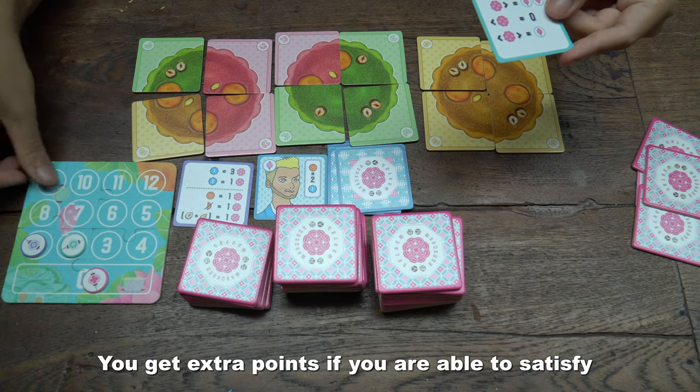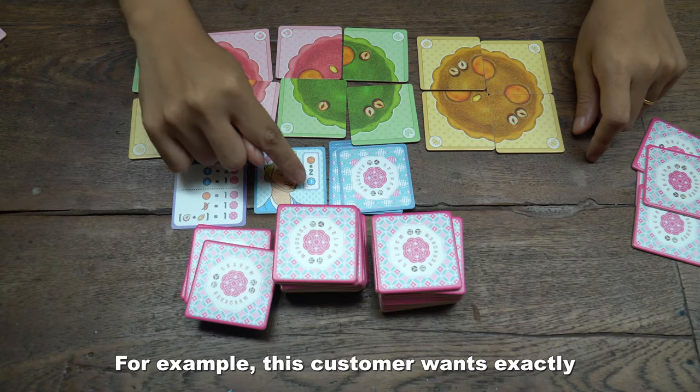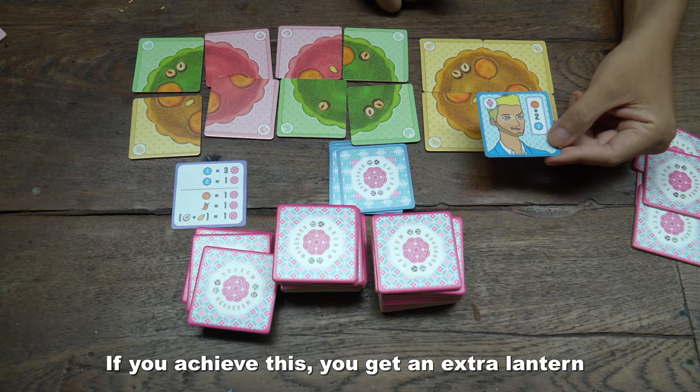You get extra points if you are able to satisfy the needs of the current customer. For example, this customer wants exactly 2 yolks on a mooncake that is single flavoured. If you achieve this, you get an extra lantern per customer.